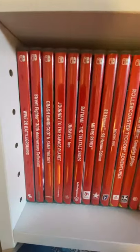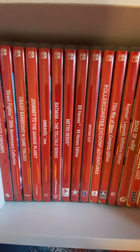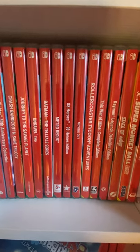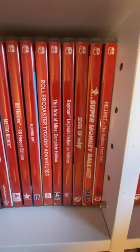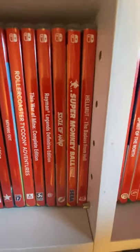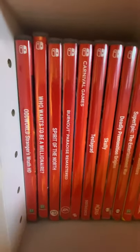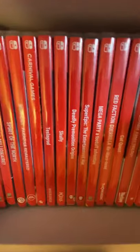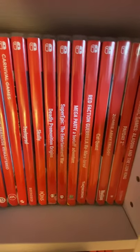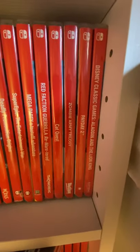Straight down here we've got: Battlegrounds, Street Fighter, Crash Bandicoot, Journey to the Savage Planet, Unravel 2, Batman Telltale Series, Metro Redux, 88 Heroes, Moving Out, Roller Coaster Tycoon, The War of Mine, Rain Man, State of Mind, Super Monkey Ball, Helmet, Oddworld Stranger's Wrath, Who Wants to Be a Millionaire, Spirit of the North, Burnout, Carnival Games, Tesla Grad, Scully, Deadly Premonition Origins, Super Epic, Mega Party, Red Faction, Cat Quest, Zombie Trilogy, Payday, and Aladdin and The Lion King.